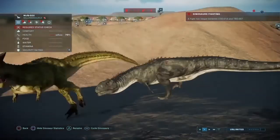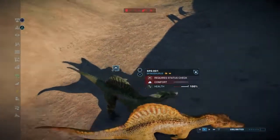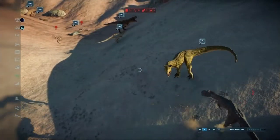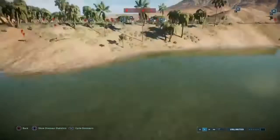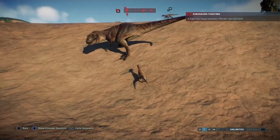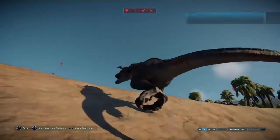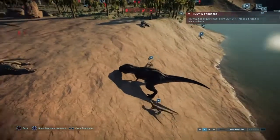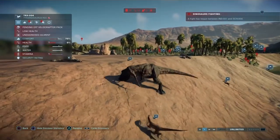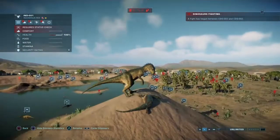Majungasaurus versus a Carnotaurus — a green Carno. On the cliffs the Spinos are here, they've met up. Are they teaming up? We've got a T-Rex still. Looks like a Raptor pack has found a T-Rex — the T-Rex is on 40%, so it's questionable. He's gotta throw them off. He's gone. Indominus Rex is fighting a Suko and kills him and he is floating like God. Oh my God, hold the phone — if this was a thumbnail, it'd be like, Indominus rules everything.